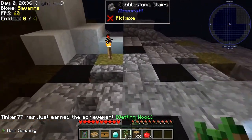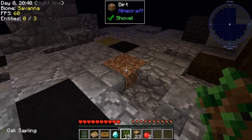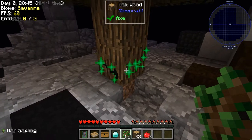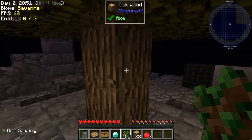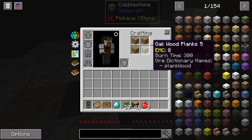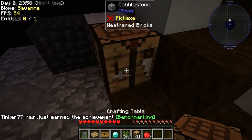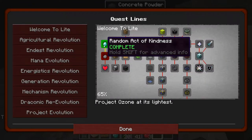We got a lot of saplings from that. Now we're going to plant another tree, get some more wood, and do this for a little bit so we can get some resources before we really get started. It's dark so you've got to be careful. I got a lot more wood — we're good to go. I'm going to make a crafting table and set that up somewhere over here.